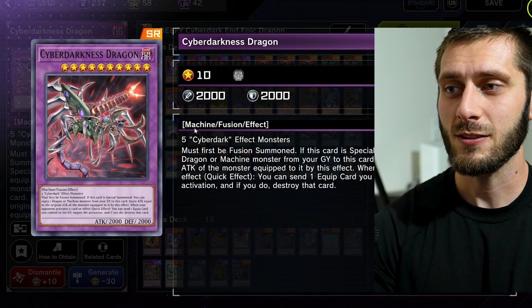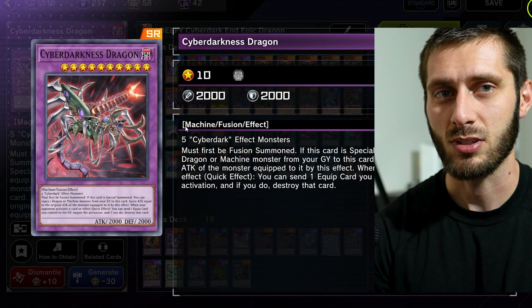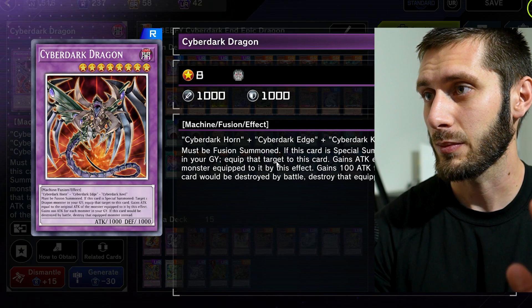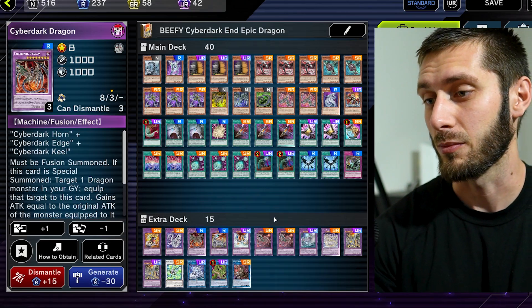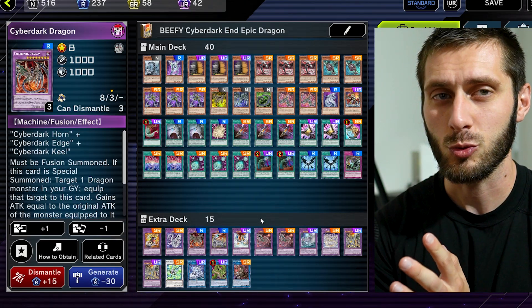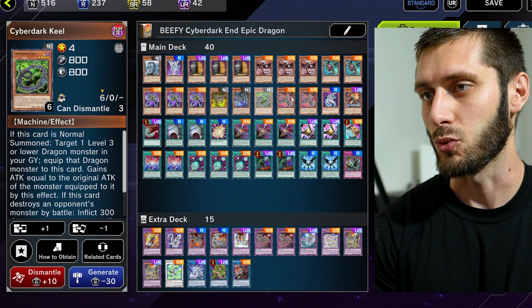As a reminder, you just need five Cyberdark effect monsters to get Cyberdarkness Dragon out — you don't actually need separate copies of each card. If you want to go into Cyberdark specifically, yeah, you obviously need those three criteria, but Cyberdarkness is actually a little bit looser — you just need more of the cards. I kind of forgot about that, but I like running one of each just because it's nostalgic and cool.